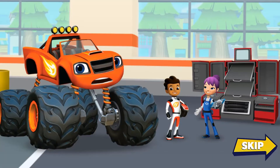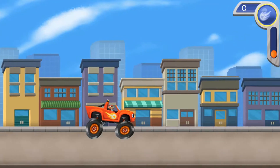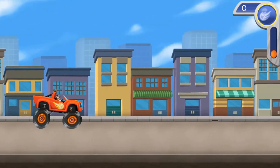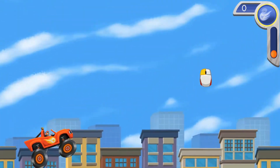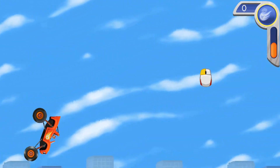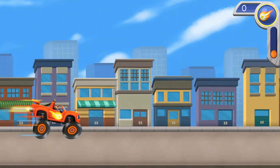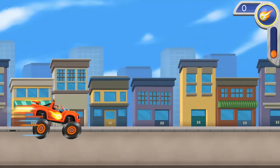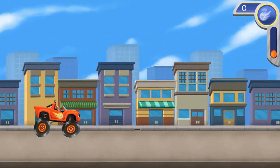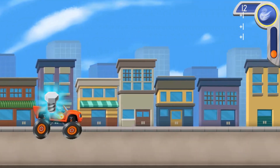Crusher's going to get all the tools — we've got to hurry and get Gabby's tools before Crusher gets his tires on them. Click the mouse button to make me jump. When I launch off a ramp, click the mouse button for a trick. Keep clicking fast for more tricks. The more tricks we do, the more my blaze meter fills.